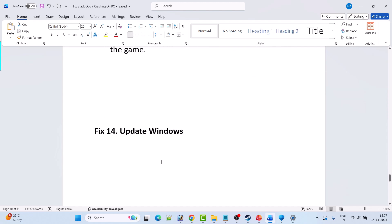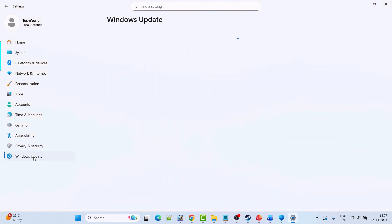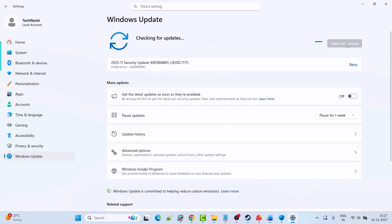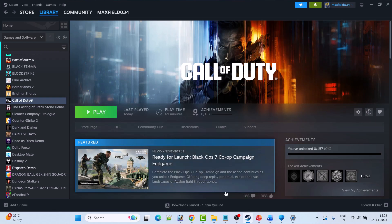Fix 14 is to update Windows. Go to Windows Settings, click on Windows Update on the left, then click Check for Updates. If any updates are available, download and install them. Restart your PC, then launch the game and check if the problem is solved.